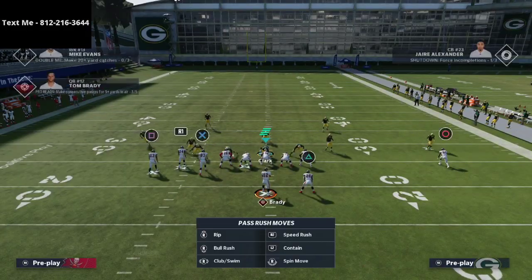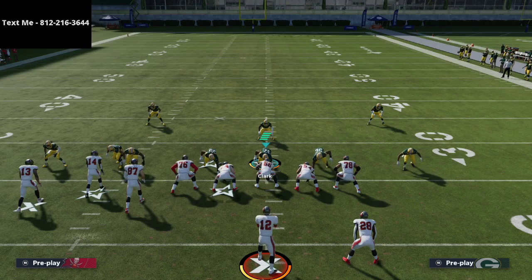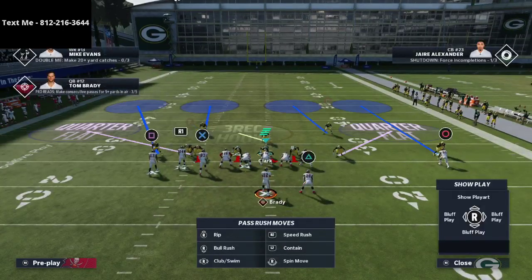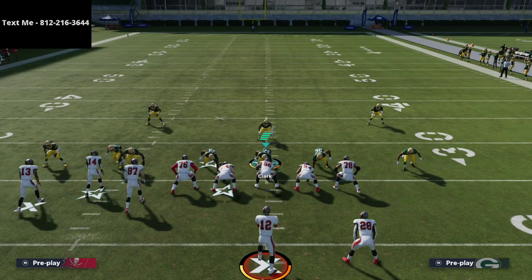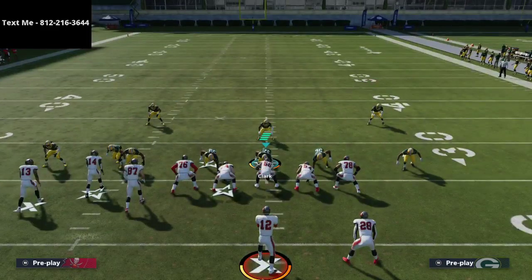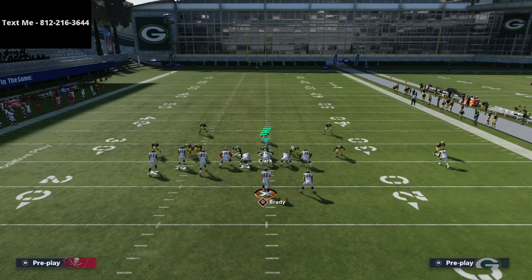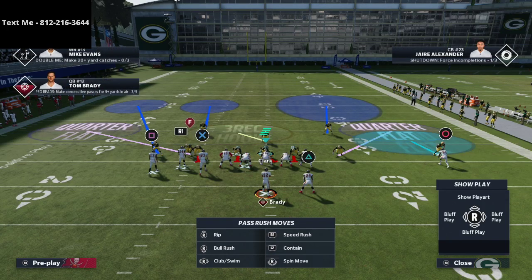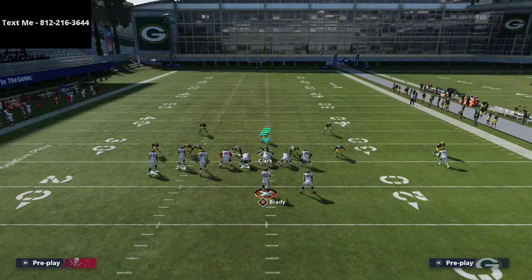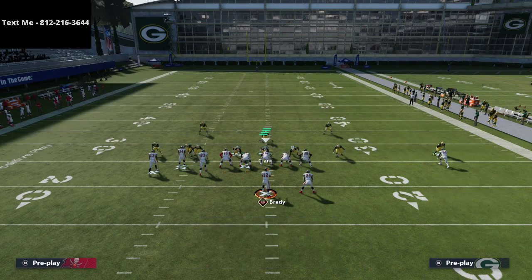We're going to audible to cover four show two. Think about bunch — people are going to run corner routes, crossing routes, and post routes, so those are the major things to take care of. For the solo receiver side, I like to play cover two, so I put the corner on the right side into a flat zone and the safety into a deep half. That creates essentially a cover six, while we play cover four on the backside.